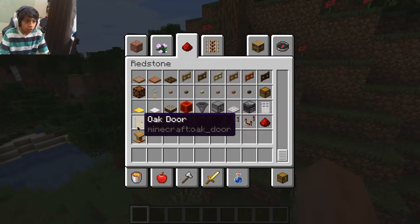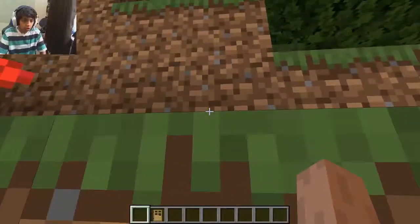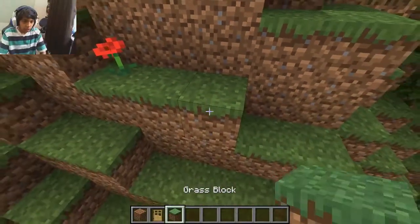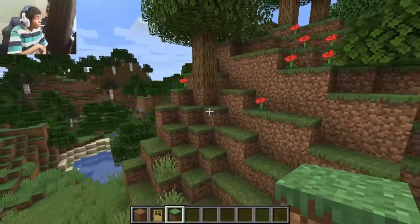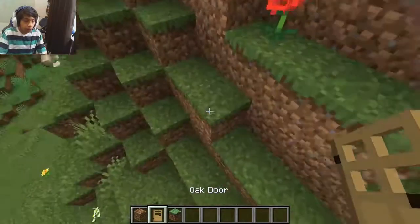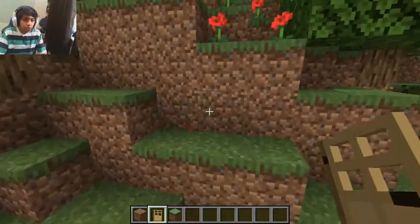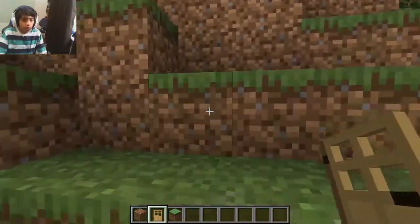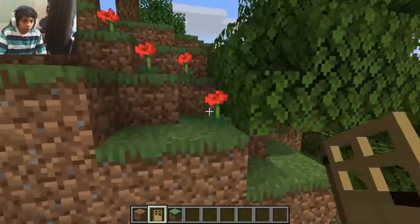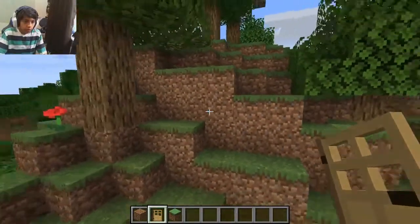Let us get the doors, so I would make an oak door. I also want to get some dirt and a grass block. We should probably make... because we are not going to make a secret bunker or anything. We are going to first of all get rid of all of these, and now we are going to make the door right here.